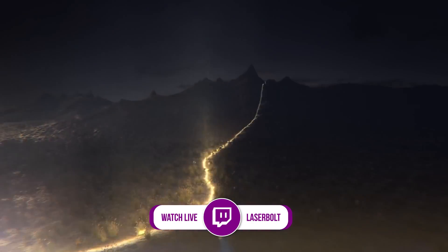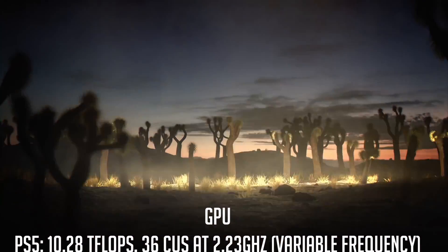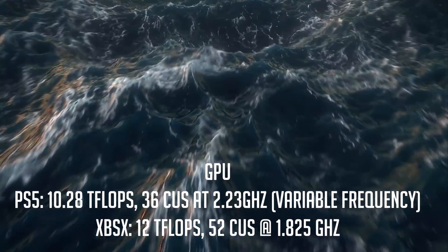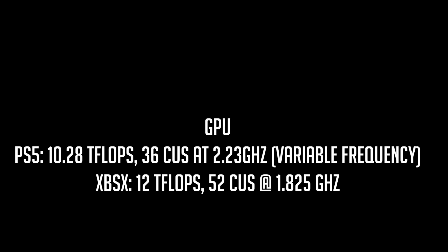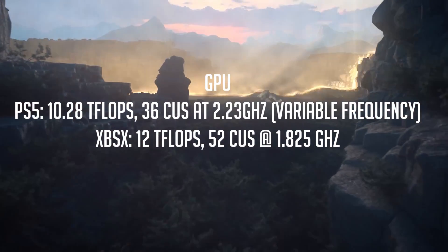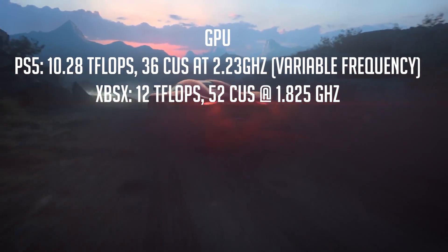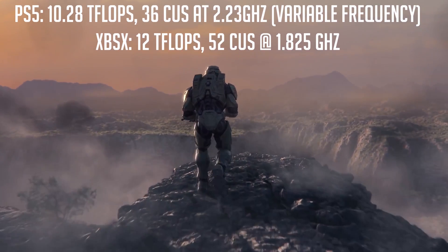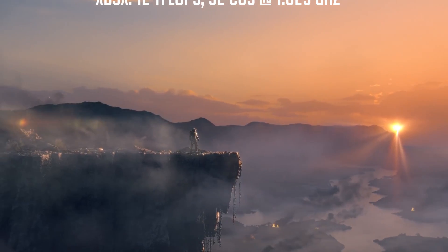Next up, let's take a look at the GPU. For the GPU on the PlayStation 5, we have 10.28 Teraflops with 36 CUs at 2.23 GHz. On the Xbox side, we have 12 Teraflops — so right off the bat, Xbox is coming with 2 additional Teraflops. We have 52 CUs at 1.825 GHz. Now, the reason the PlayStation 5 has higher GHz frequency despite having fewer Teraflops is because the Xbox's 12 Teraflops and increased CU count means it doesn't need as high a clock speed. With this GPU score, the Xbox is taking a commanding lead of 2 to 0.